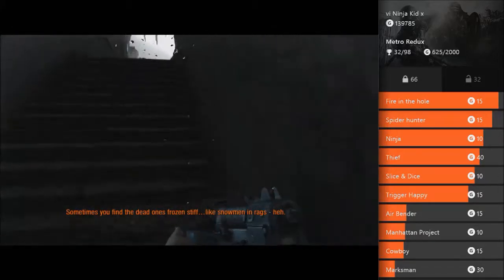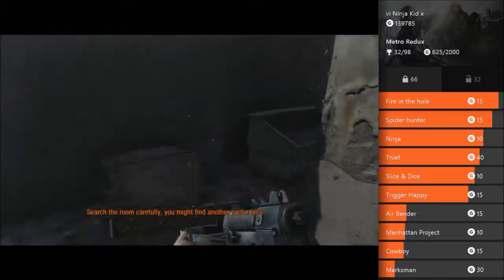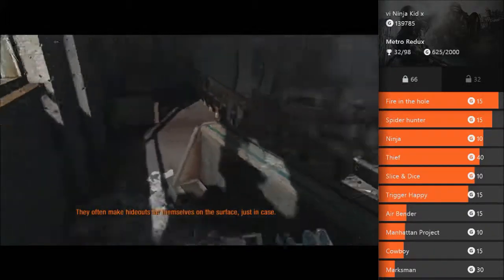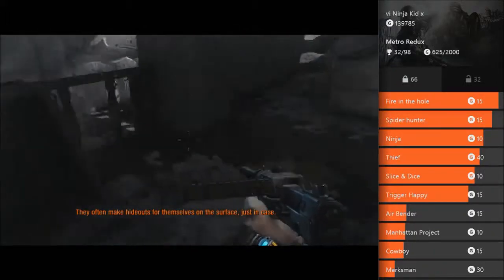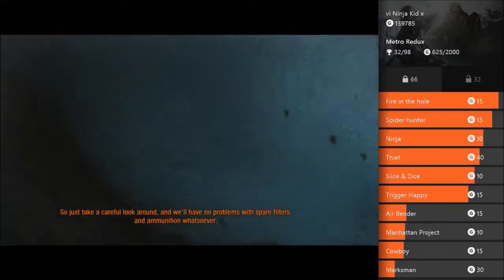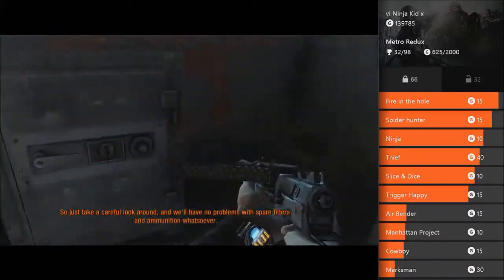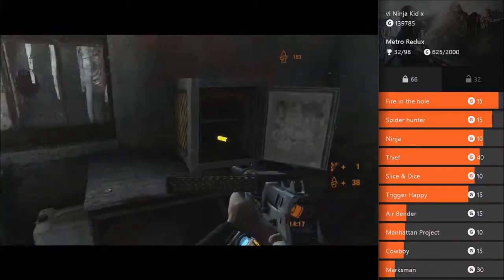Run up the stairs and there will be Watchmen — that's what they are called. You don't have to shoot them because they will not hit you. Watch out for the trip wires. This would also be a good place to do the trip wire achievement as well, because that does not have to be different trip wires — it can be the same one, just like this achievement.